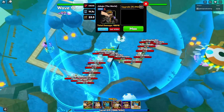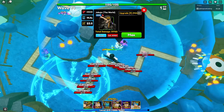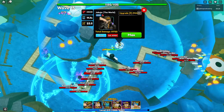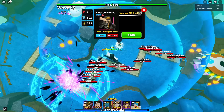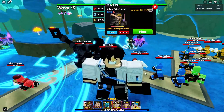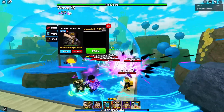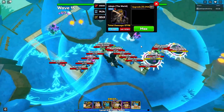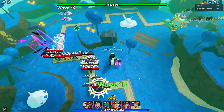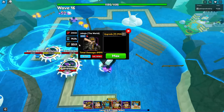He has a really fat ability cooldown, so let me calculate his DPS: 218,000 divided by 14.9 gives a DPS of 14,653. He also has the ability to freeze enemies, and I'm assuming it can freeze bosses too. If you own a Jokujo, let me know in the comments if it freezes air opponents as well.